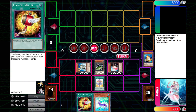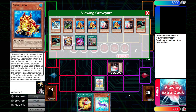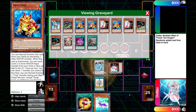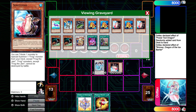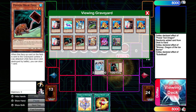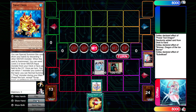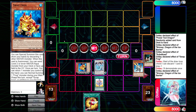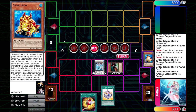So here, notice in my graveyard: three Swaps, two Poison Draws is ideal, and all of the Substitoads. That's the position that you want to be in for this, because then you sack off your Substitoad for the last Poison Draw. And you can leave it on field to play around Crow — you just have one less card in hand then. So this is the start of the loop, basically. You get this draw, and then if we could do this part slowly.